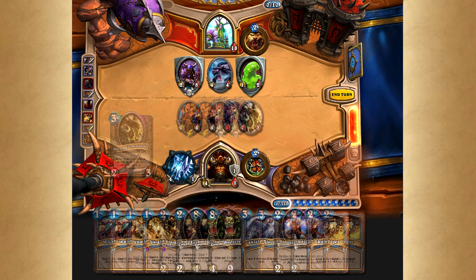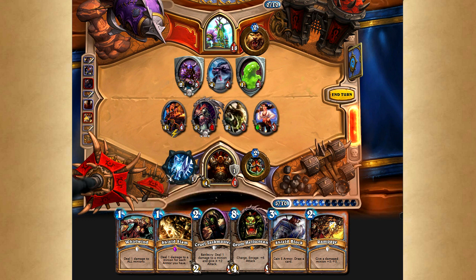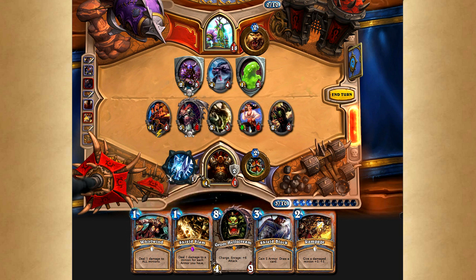Next we summon the Warsong Commander for 3 mana and the Bloodsail Raider for 2 mana. The Bloodsail Raider first gains charge thanks to the Warsong Commander and then gains the additional 4 attack due to our weapon, putting it at 6-3 with charge. For another 2 mana we play the Cruel Taskmaster and use his Battlecry to buff up the Bloodsail Raider to 8-2, which also generates 1 more armor for us.